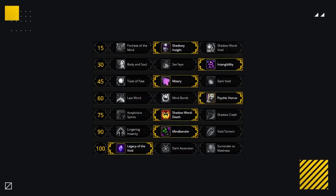A good talent baseline for Shadow is going to look like this: Shadowy Insight, Intangibility, Misery, Psychic Horror, Shadow Word Death, Mind Bender and Legacy of the Void. Now there are of course times where you'll want to swap some talents around depending on scenario, and we'll cover that now.